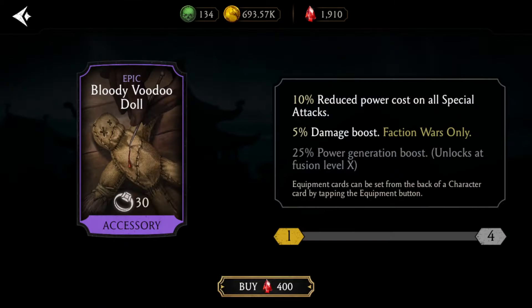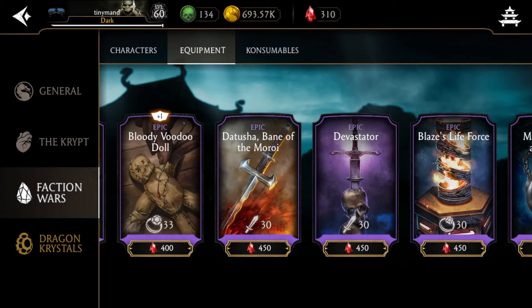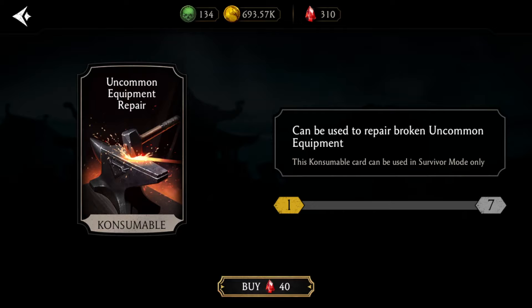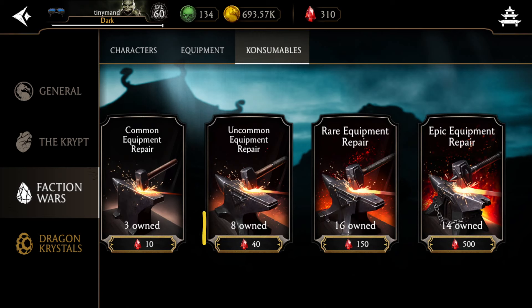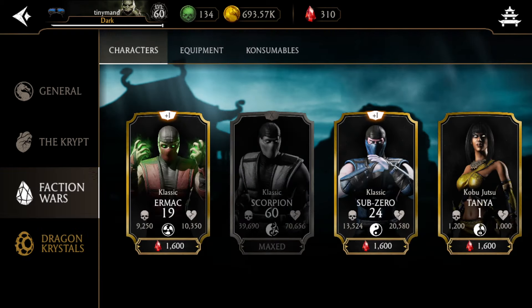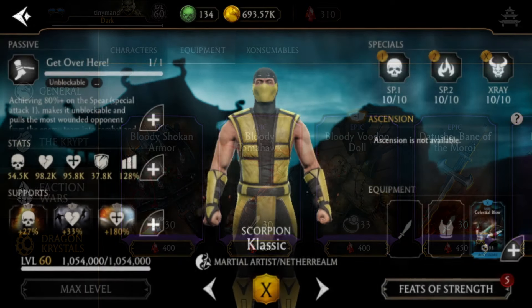Once you've built Classic Scorpion's fusions, start focusing on gear — and the first gear to focus on is the Bloody Voodoo Doll. Also keep in mind: in the faction war store, do not buy consumables. The only ones partially worth buying are the uncommon equipment repair for 40 rubies and the rare equipment repair for 150 rubies. Do not buy any other consumables for rubies, and even those two only if you have no other option.